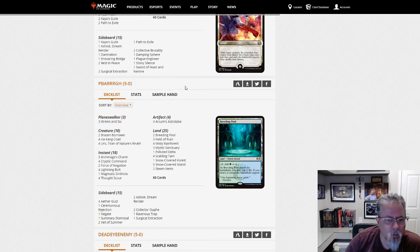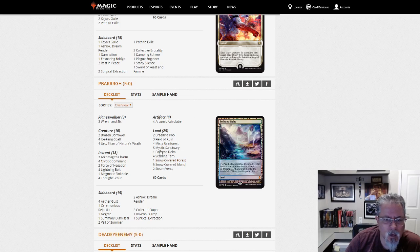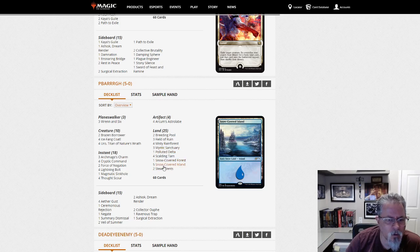PBarg with a Simic — no, we are Temur. This is another Temur Snow Control list. No Snapcasters in this one, fewer planeswalkers, but definitely big on the control elements both on the stack and on the board.